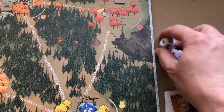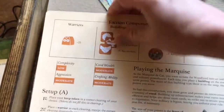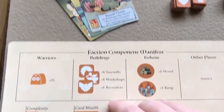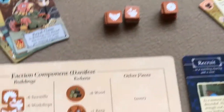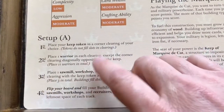Place the two dice somewhere near all players. Each faction then looks at the back of their player board, which shows what components they need to gather. For the Marquis de Cat, you get your 25 warriors, six sawmills, workshops and recruiters, eight wood, and your keep.